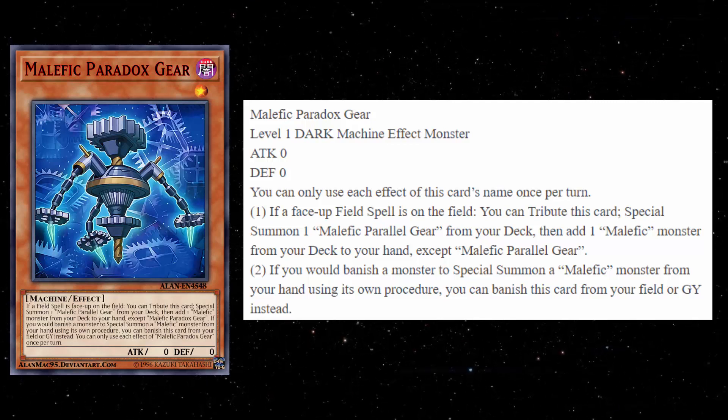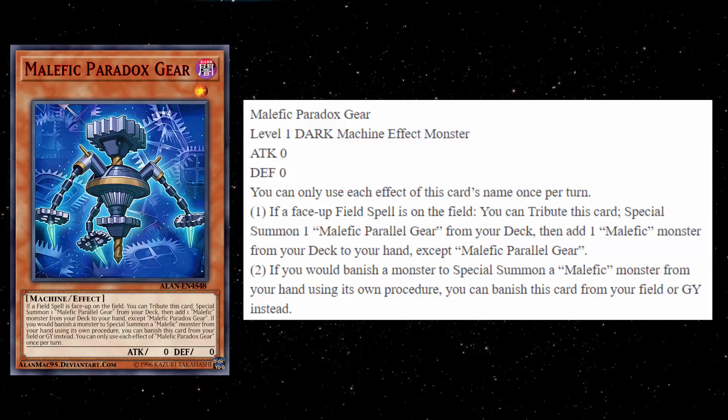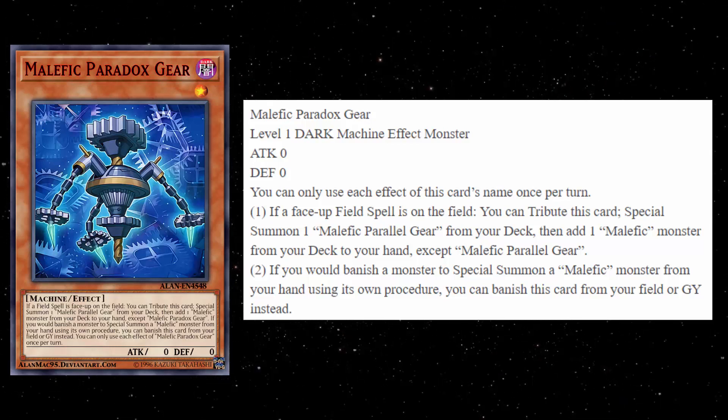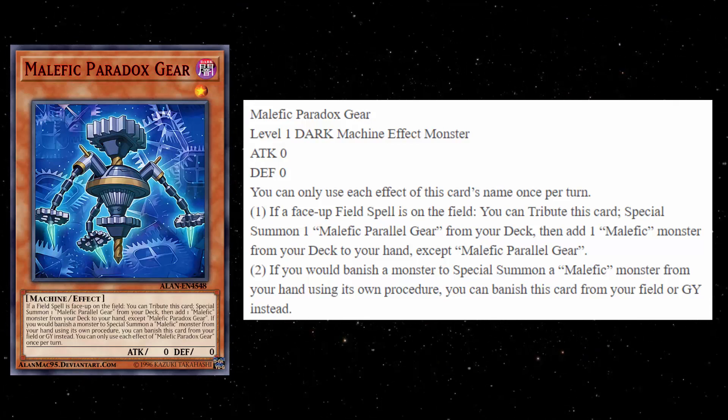Each effect is a hard once per turn, and it has two effects. The first effect says: if a face-up field spell is on the field, you tribute this card as a cost, Special Summon 1 Malefic Parallel Gear from your deck, then add 1 Malefic Monster from your deck to your hand, except another copy of Malefic Parallel Gear.